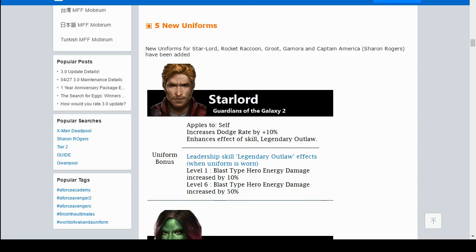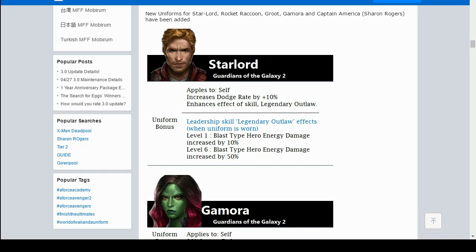Now we have the new uniforms. First is the Star Lord uniform — you get increased dodge rate by 10%. The skill effect at level 1 gives blast-type arrow energy damage increased by 10%, and at level 6 blast-type arrow energy damage increased by 50%. So instead of the current 45% increased energy damage to blast-type characters, you'd get 50%. Some people think we'll get 95% combined — we'll wait until the update is live. I'm pretty sure it's only a 5% increase, because 95% increased damage would be ridiculous.